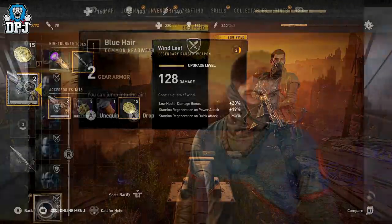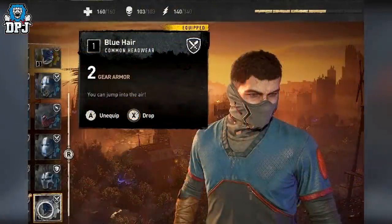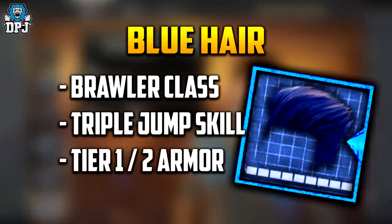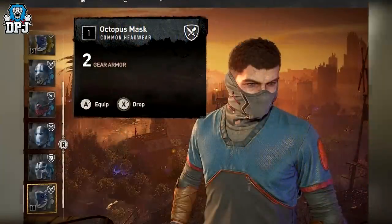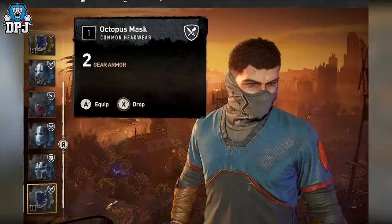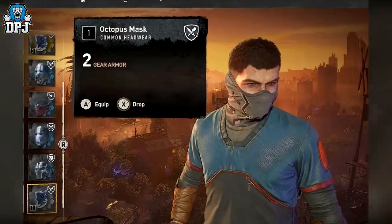Next up we have two items: the Blue Hair and the Octopus Mask. These two items, like the remaining ones, don't have any images in the game files pointing to any kind of design. When put on, they are completely blank. These may be coming with a DLC sometime. Interestingly within the files, they are both quite similar — both being helmets offering the triple jump skill we see on the Mario easter egg boots, though details here will likely change when they arrive.